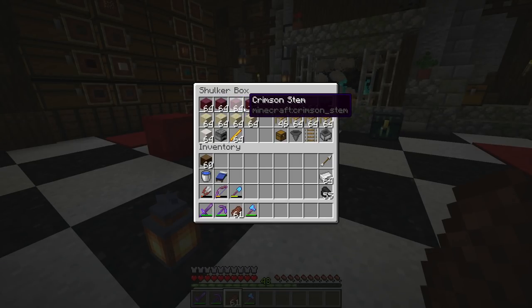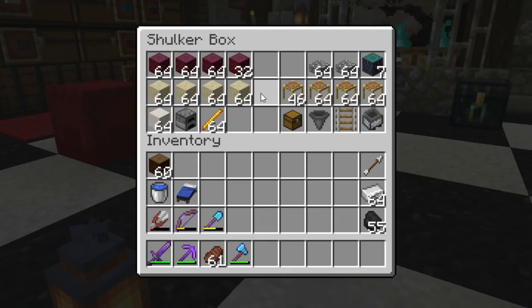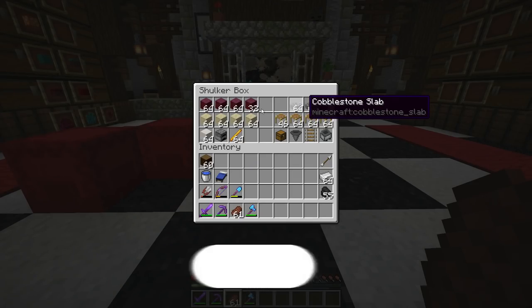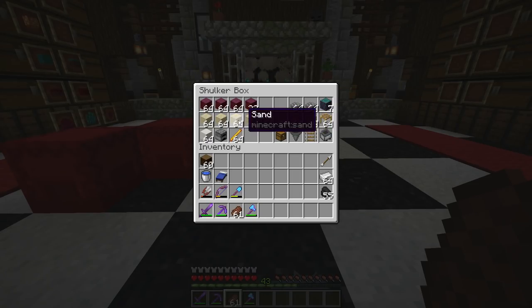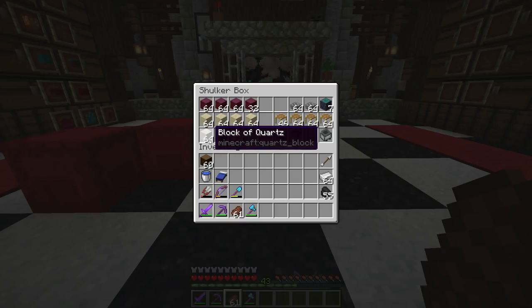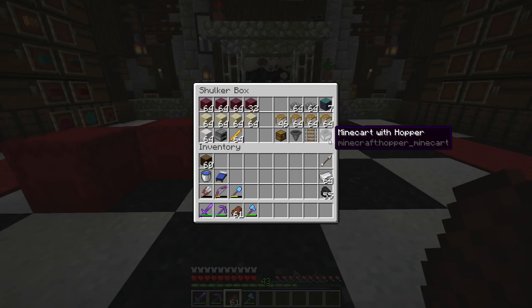I have three full stacks of crimson stem plus another half stack. One stack of crimson stems turns into four stacks of crimson planks, which turns into eight stacks of crimson slabs — times three and a half, that should be enough. We also have extra temporary building slabs, sand for glass, and extra building blocks. You'll need a way up to the farm — scaffolding is the move.